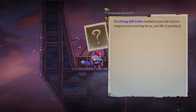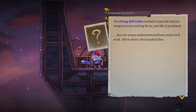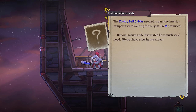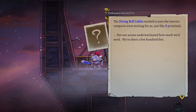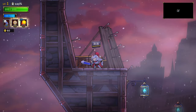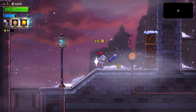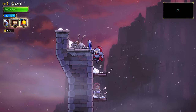They did it well though. Journal entry: the diving bell cables need to pass the interior ramparts — we're waiting for them just like Z promised. I thought Z was our enemy — I'm misreading things as usual. But our scouts underestimated how much we'd need; we're short a few hundred feet, looks like we'll have to get creative. Very tempted to skip reading those in the future — if I don't click them nobody can blame me for not reading them.